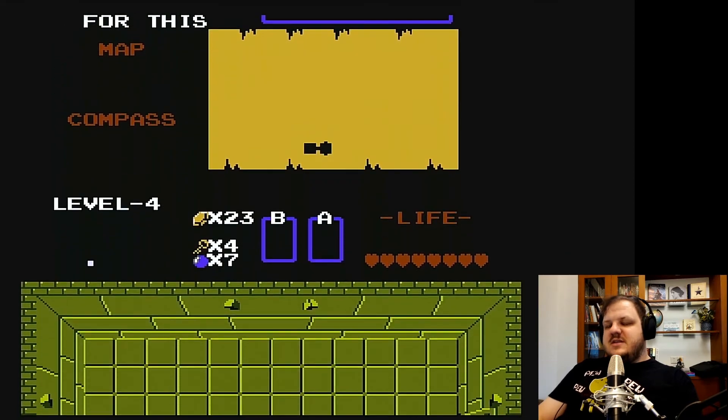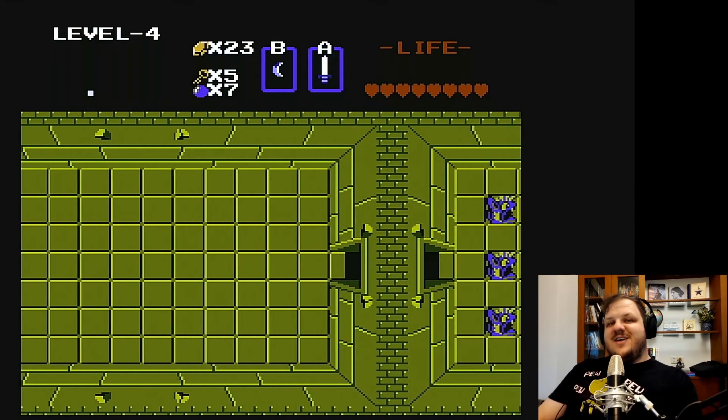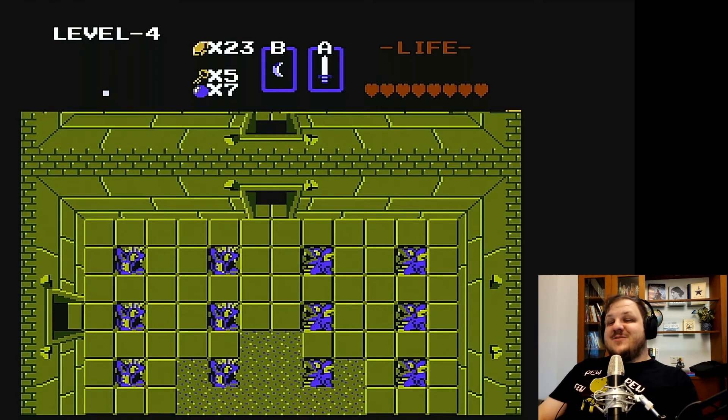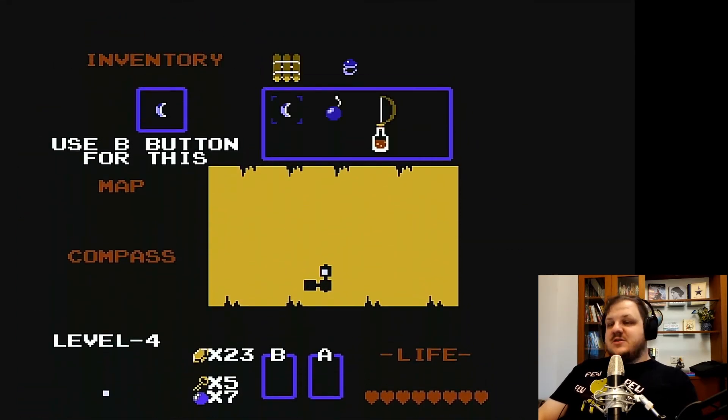I doubt there's anything they'll drop in this room — maybe a key. You saw that, right? That little bounce off the wall with the boomerang. This game is my jam. I know this game so well. These guys suck because they don't give drops. I kind of judge enemies based on how easy they are to kill and whether they give drops, since you need drops for rupees or hearts.